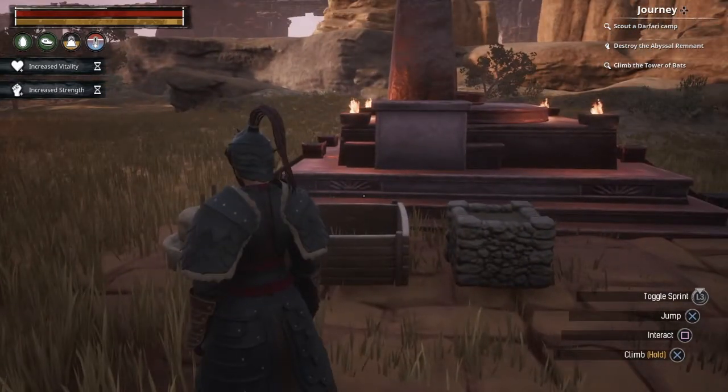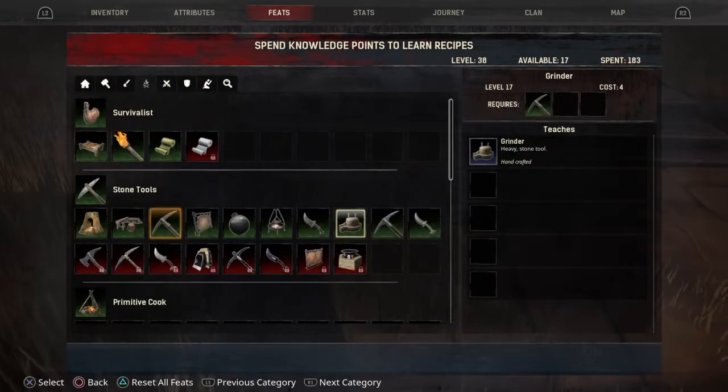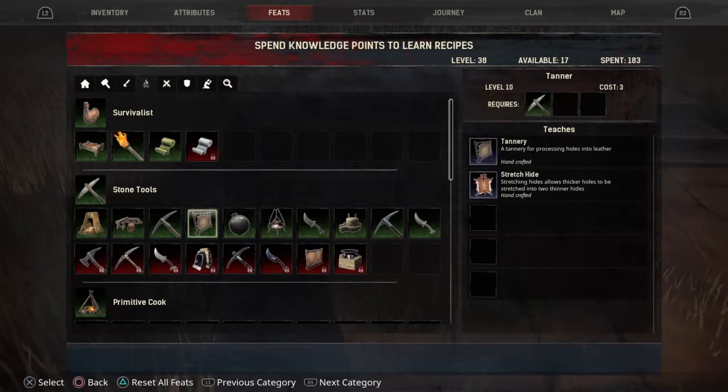So first we're gonna start off with the requirements. First you'll need to wait until you're level 18 to get the Peasant feat. This will unlock the crude planter and the compost heap. At level 17 you'll be able to unlock the grinder, which is also very important for this. In order to get that you'll need to unlock the Iron Tools feat.